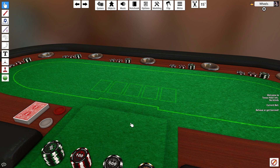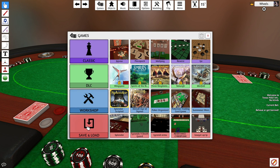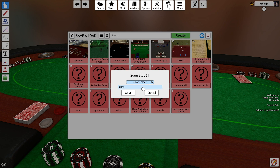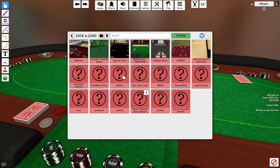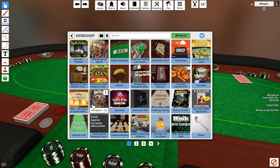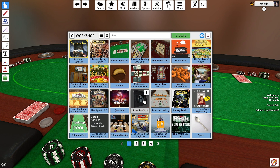Normally when you load anything from your games menu, it'll overwrite whatever you're currently playing and start fresh with the new game selected. If you want to save the current state of your game, or you've got a particular setup you don't want to repeat each time, you can save your game to load at your leisure. Tabletop Simulator also has useful functionality that allows you to combine different saves or mods together. When loading something from the games list, you can right-click and select Additive Load to load that mod on top of the one you're already playing.